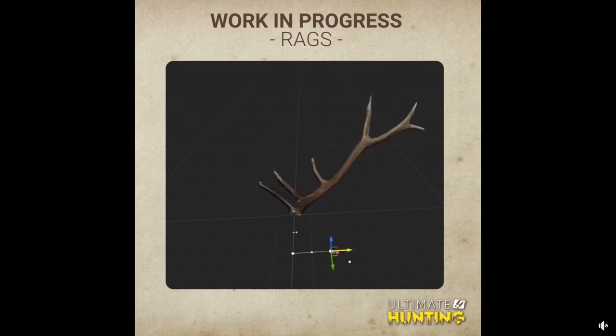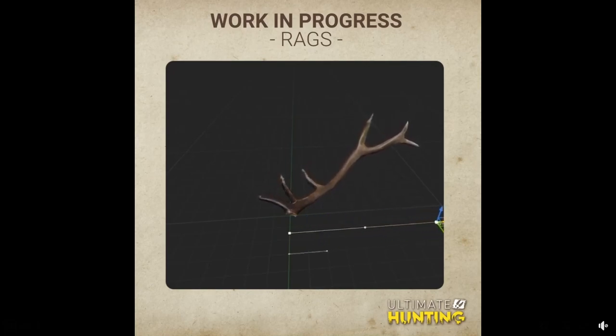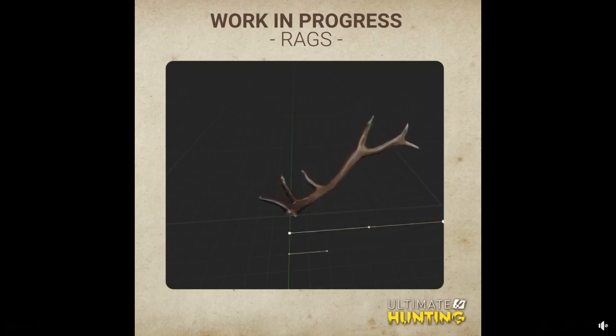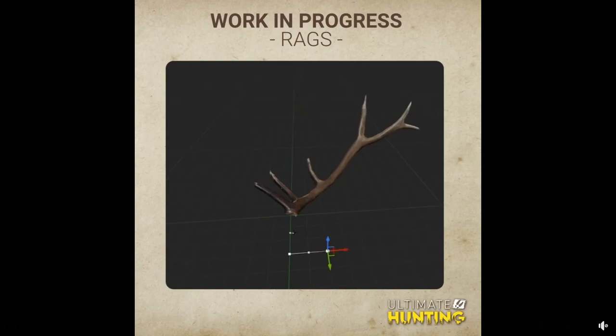The next thing I found was this little clip on their Facebook page showing a demonstration of their random antler system. It shows what appears to be an elk antler, and some of the ways it could be randomized — you can see how it goes from looking one way to looking completely different. I think this is a really cool demonstration of how their system is going to work, and I'm keen to see how it actually plays out in game.